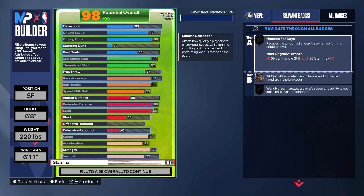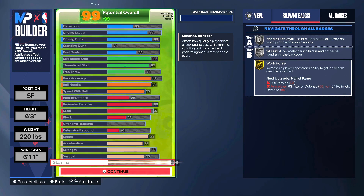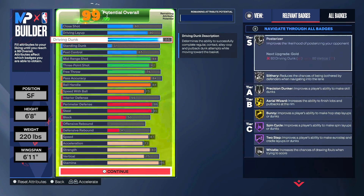Strength at 83 helps with finishing as well as perimeter defense — it allows us to get silver immovable enforcer and Hall of Fame physical handles. Vertical we left at 75, and stamina we had to put at 95 just because you want to get that gold workhorse, which increases the player's speed and ability to get loose balls over the opponent.